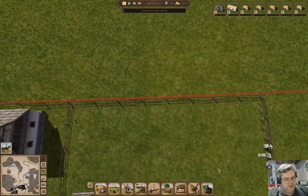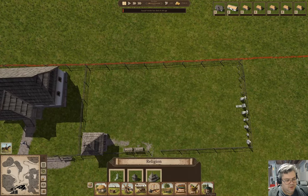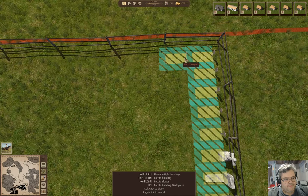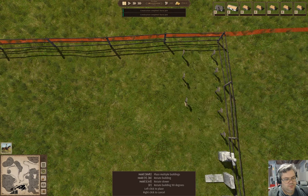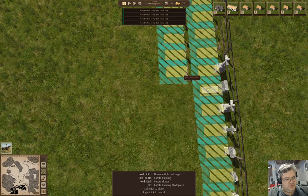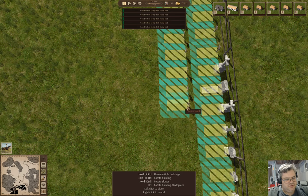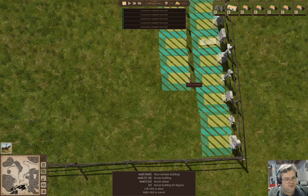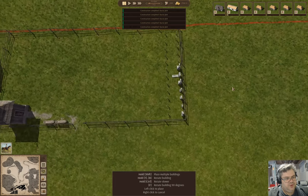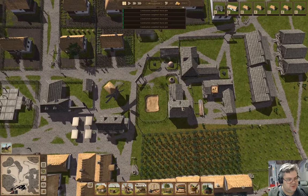While I'm thinking about it I'm going to add some more burial plots. One, two, three, four, five, six, seven, eight, nine, ten, eleven, twelve — so we got another row of burial plots there. Good.